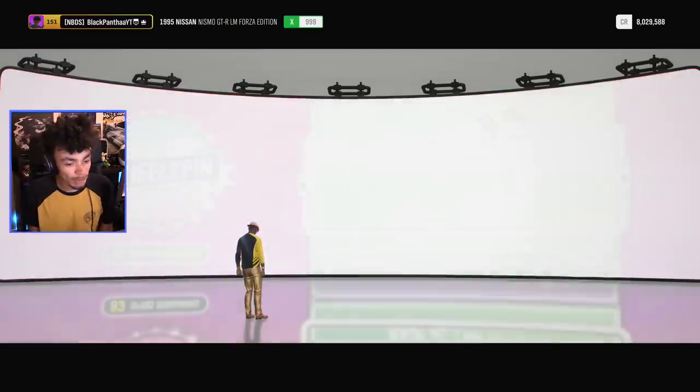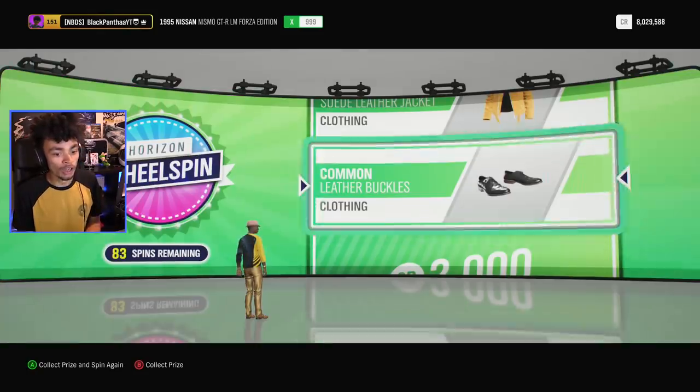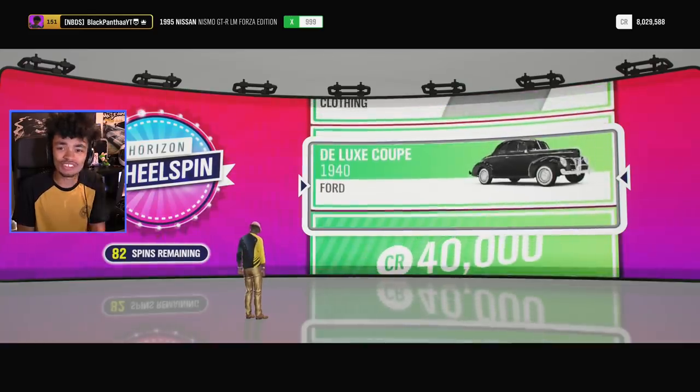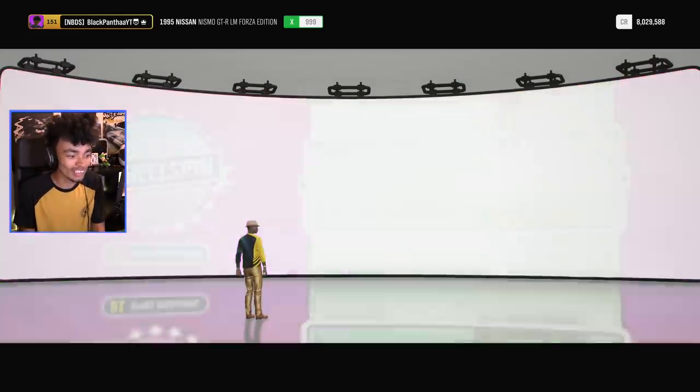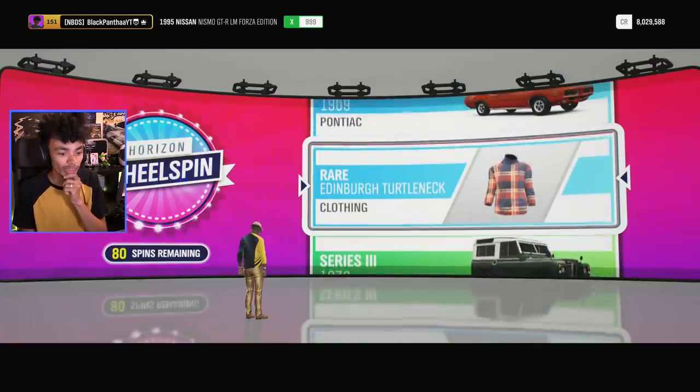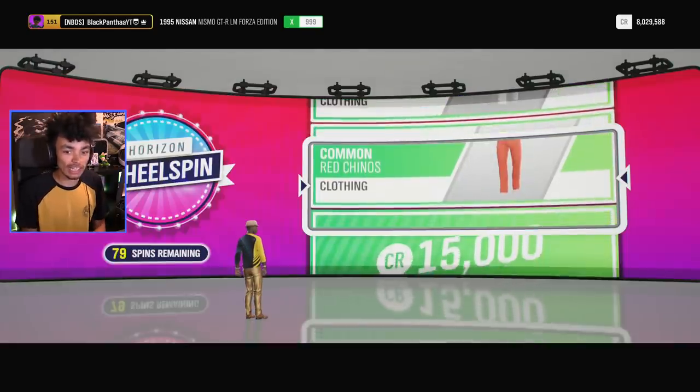I'm gonna go like Wolf from Carbon — that's what my character is gonna look like. I'm gonna dress my character at the end of this video. To complete the wolf walk, I think he had black shoes didn't he? Did you see that horizon edition again? Come on, give me the horizon editions! Because horizon editions sell for a lot of money, and I also want to try and collect all of them. To be fair, I could probably just buy all of them now.